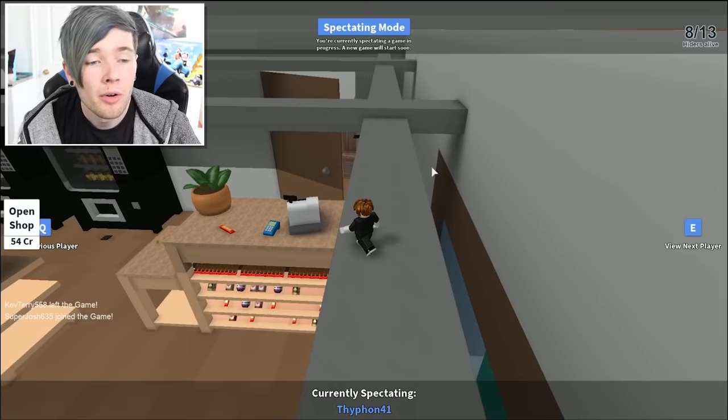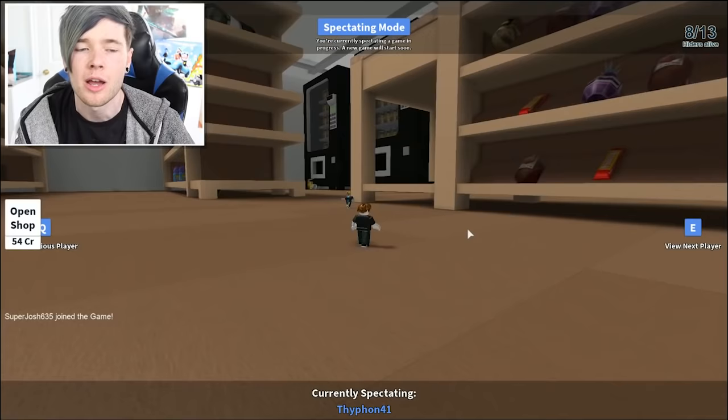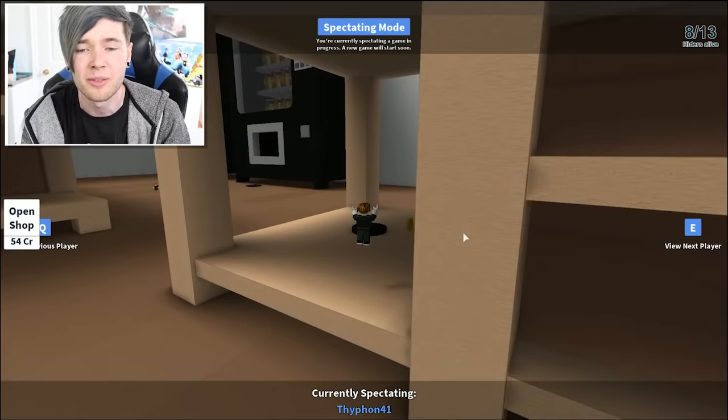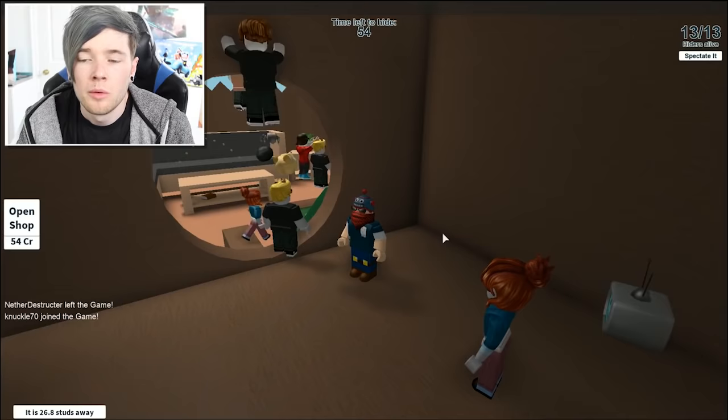Before this next game starts — this looks like the store level, it is huge with so many shelves. I have managed to finally equip my Yeti — I had to leave the game and come back in, which is really annoying. I don't know if I'm gonna get chosen as 'it' — there's such a small chance. Those black circles are teleporters, which is good to know. We didn't get chosen as it and we're back on the backyard level.